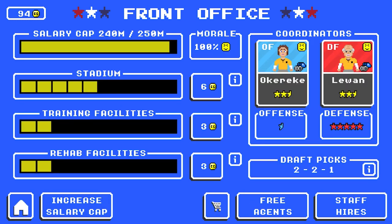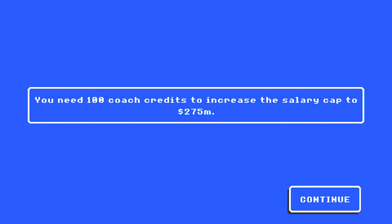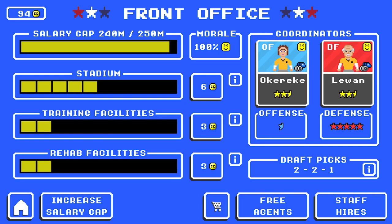The first thing you can spend coaching credits on — for 100 coaching credits, you can increase the salary cap by $25 million. If you want to build a great dynasty save and re-sign your own free agents, that would be one of the first things to invest in, because free agent contracts are going to take you over any set salary cap, whether it's $150 million for 10 players or $200 million for 12 players. That would be the first investment I'd make if you're trying to build a dynasty team.